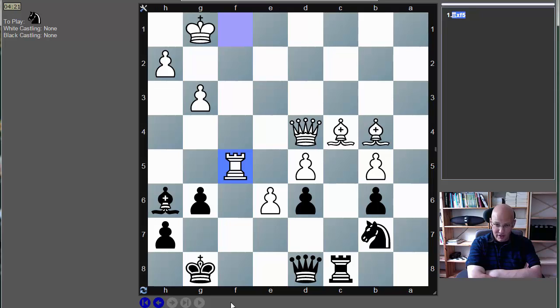Is it the e-pawn again, or d7, Queen d7? I don't get it. Again I don't get it — Bishop g7, what is the problem? I mean, that would have been — I really don't see anything at all.